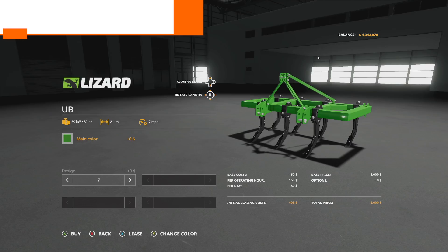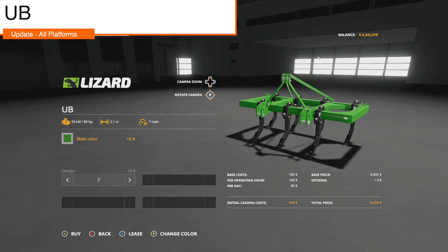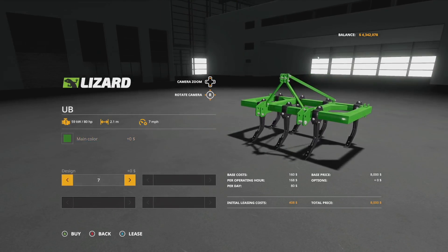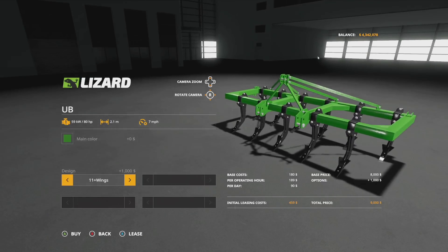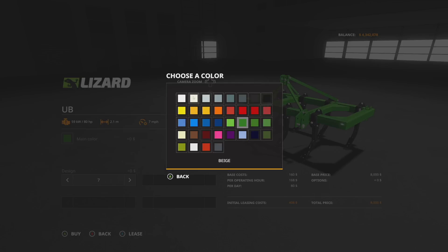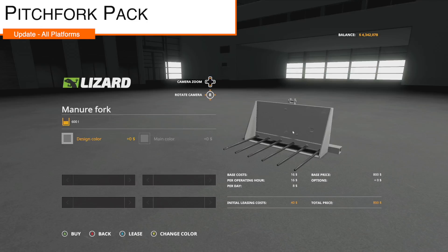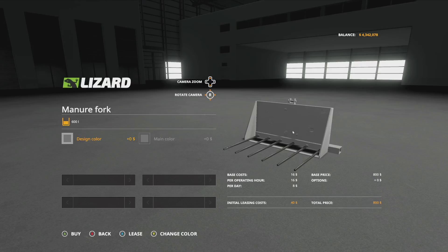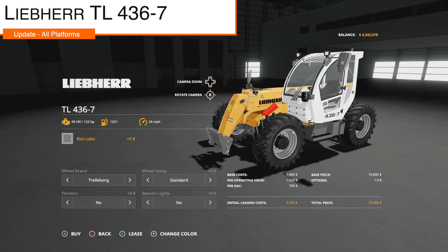We have an update to the Lizard UB Subsoiler, version 1.0.1: new options and improved textures. Options now include 7, 7 with wings, 9, 9 with wings, 11, 11 with wings, and more, plus several color choices. We also have an update to the Pitchfork Pack, version 1.1: a manure pitchfork has been added along with a new mod icon.